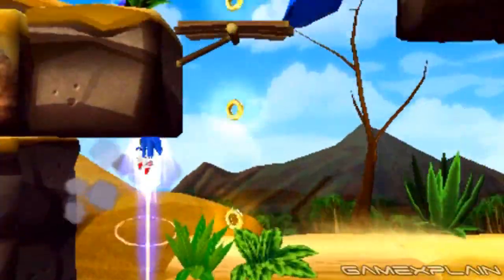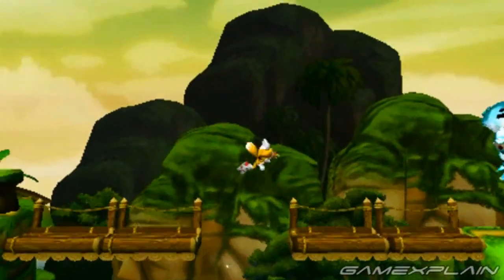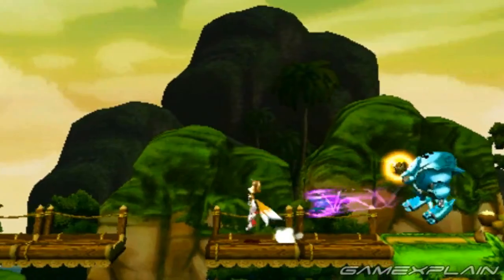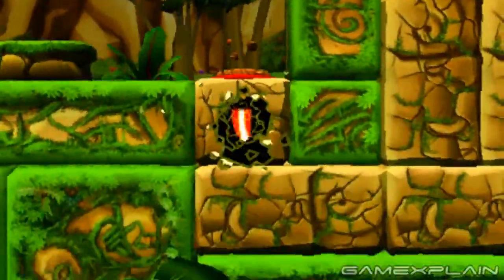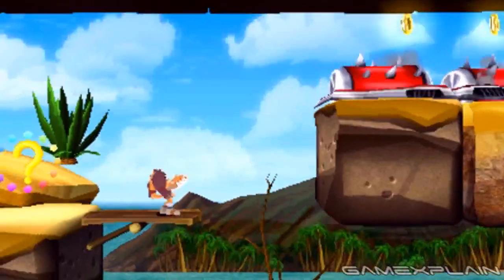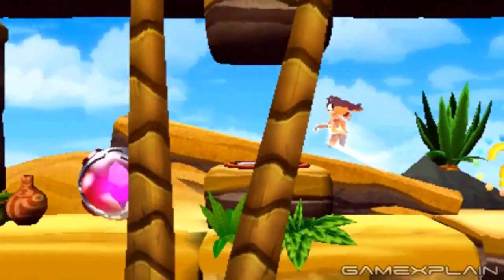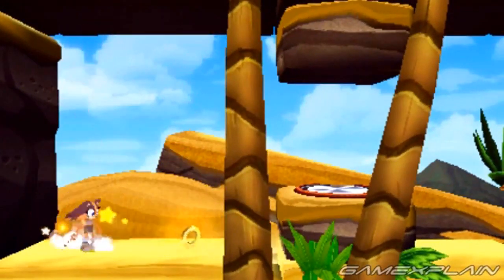Sonic can perform a mid-air dash in any of the 4 main directions to bust through obstacles. Tails can use his flying ability to ride air currents to high areas, and also has the ability to throw bombs that stick to enemies. Knuckles can dig into the ground at certain spots to explore underground tunnels. And Sticks probably has the most interesting ability of all, allowing you to throw a boomerang that you have full control over for a limited time, which is useful for triggering far-away switches or taking down distant enemies.